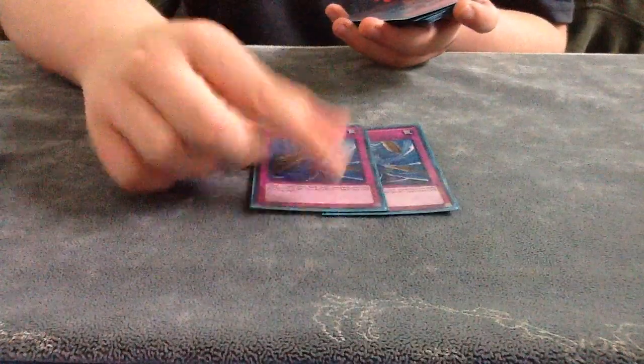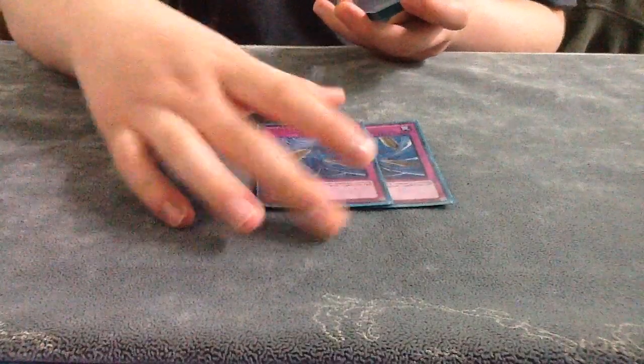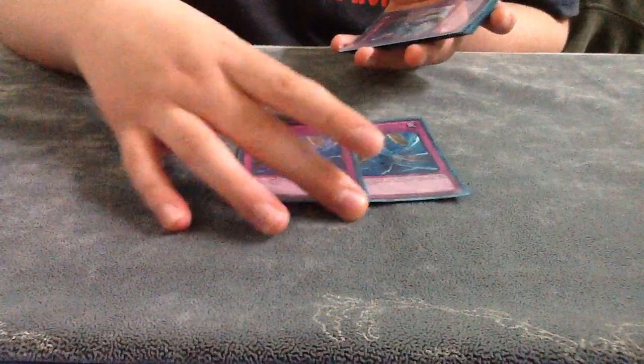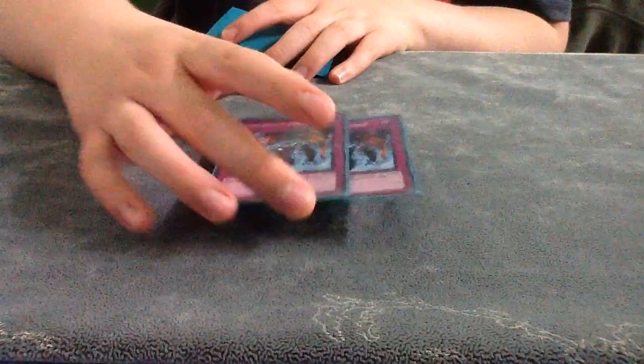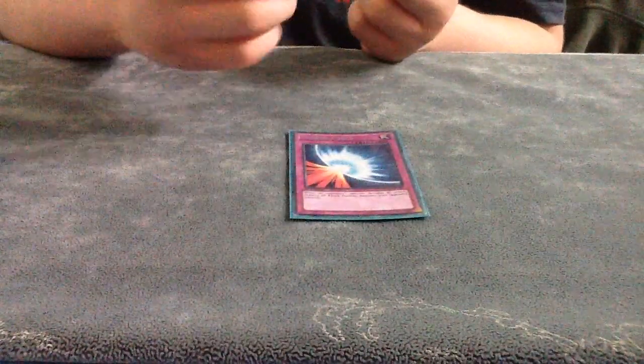For the traps, you run two Dust Tornado. Back row popping was really good in this format — most people only set one or two cards because of Heavy Storm, so this has a massive effect on the end phase. Two Sakuretsu Armor, because most of the time you only get one monster on the field, so getting rid of the card is very good. One Ring of Destruction — Ring for game, it's pretty fun. One Torrential Tribute — TT on Scapegoat tokens. One Mirror Force, just to get over cards. And then one Call of the Haunted for getting your boss monsters back, or monsters in general.